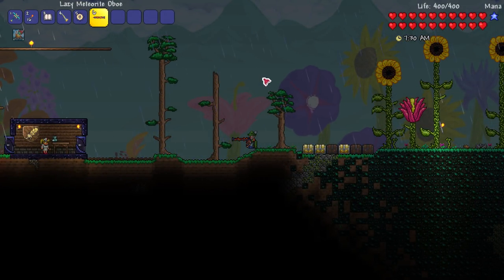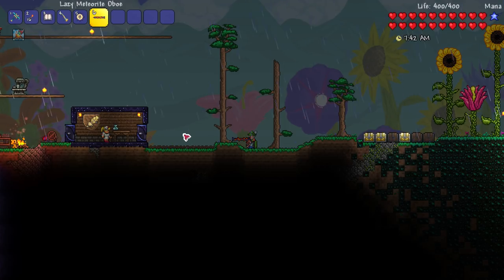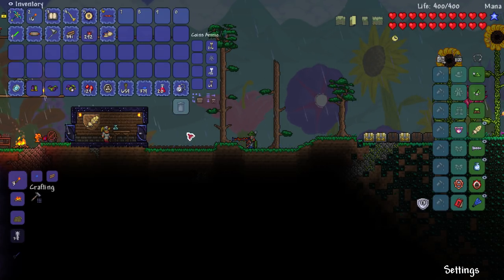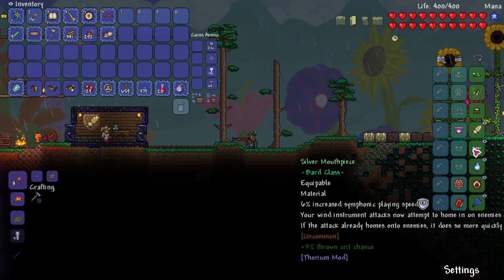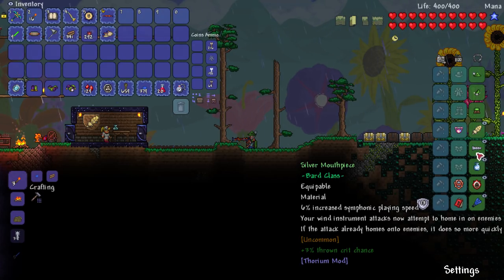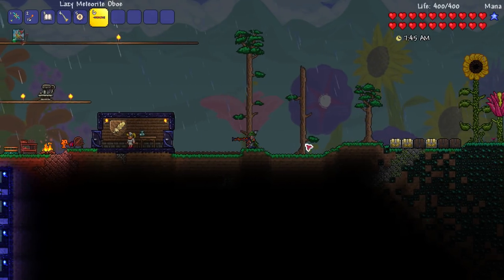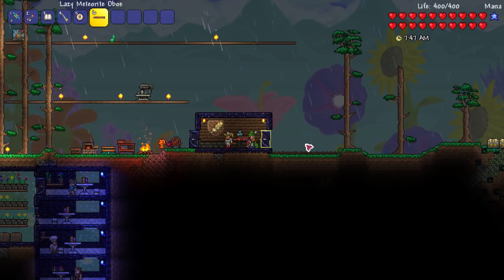Straight off the bat, I'm holding a brand new weapon called the Meteorite Oboe. It's made out of meteorite bars — a simple recipe for a simple weapon. I also went ahead and made the silver mouthpiece. This is one of the most requested accessories I've ever had. It gives you increased symphonic playing speed, making it faster, and it also allows you to home in on enemies. If it already homes, then it does it even faster.